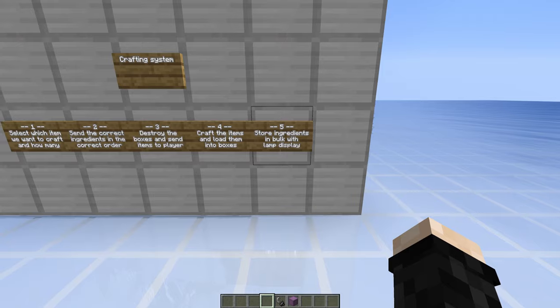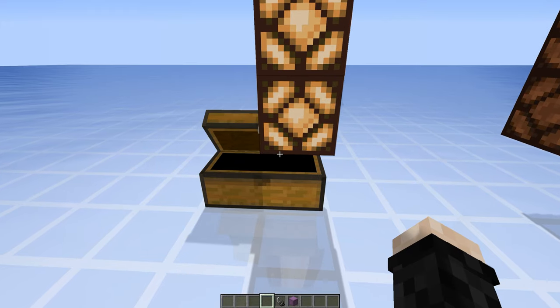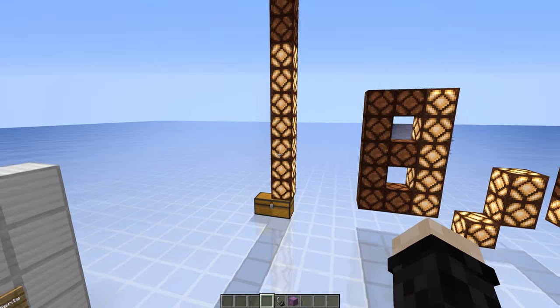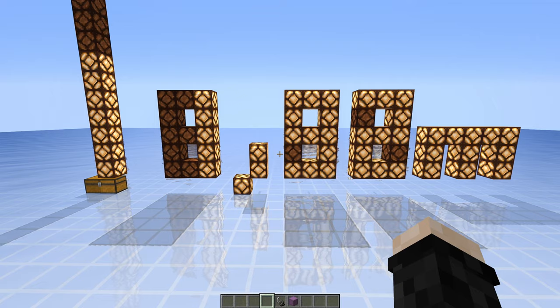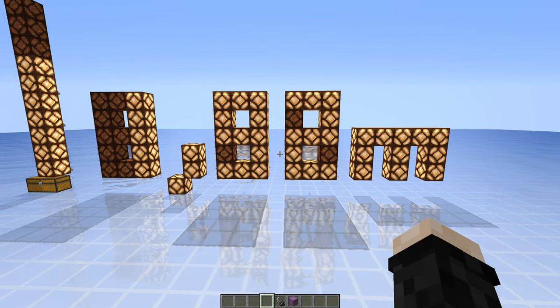I also want to have lamp displays. For example I can just have one chest and some lamps to tell you how many items are in this chest. Or for items that I will have a lot more of, like redstone or iron, I can have a display with numbers. This way I can know exactly how many items I have.